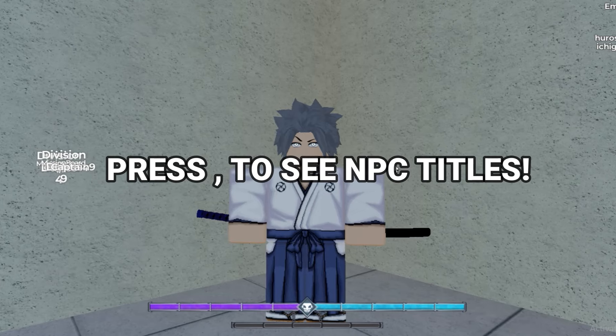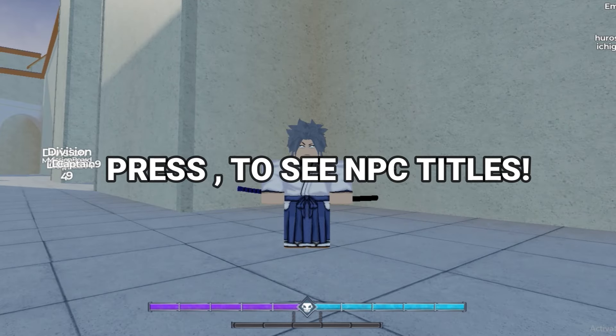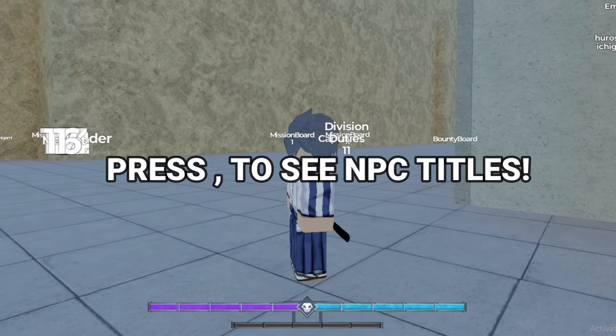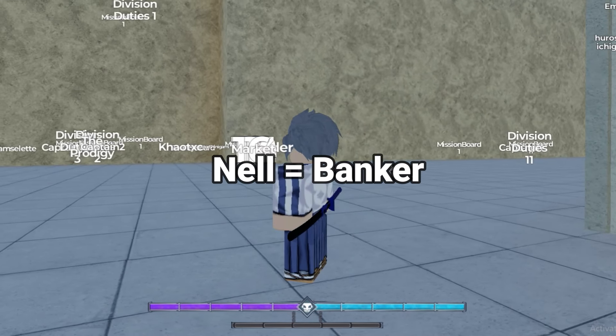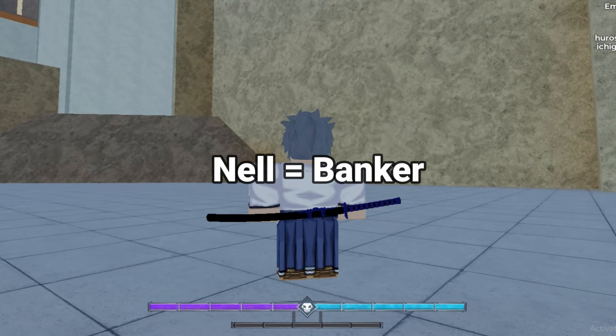So the banker is actually called Now in the new update. What you want to do is press comma on your keyboard, which will show up all of the NPC titles. What you want to look for is the NPC which is called Now. Once you find Now and make your way towards Now, that is where the banker NPC is going to be.